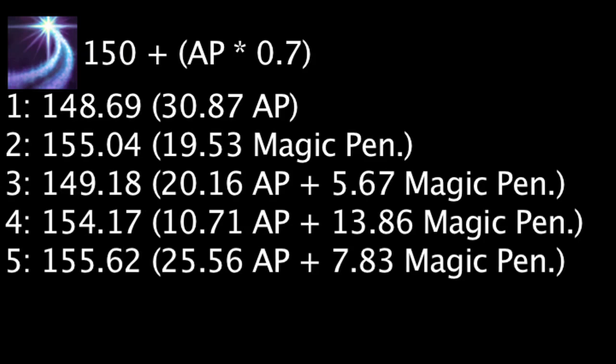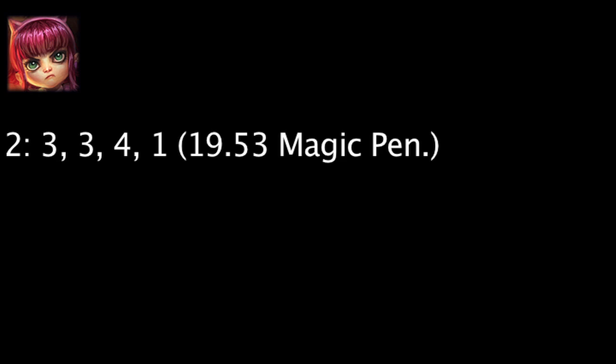This will also be true once Diana's Crescent Strike ability is level 4, and just barely less effective at level 3. With many champions, the full magic penetration rune page will allow one to deal more damage once their abilities are level 3 or greater, while the rune page with glyphs and quintessences of ability power and marks of magic penetration will allow one to deal more damage early on. As another example, the damage from Annie's abilities will be greater with the full magic penetration rune page at ability levels 3, 3, 4, and 1.